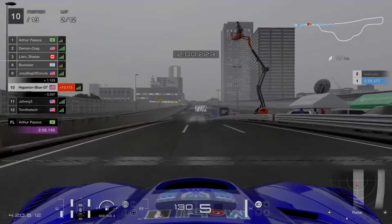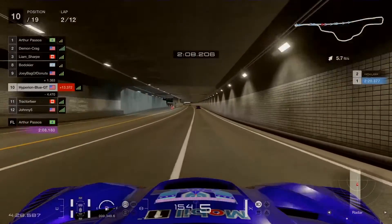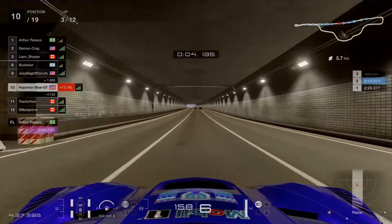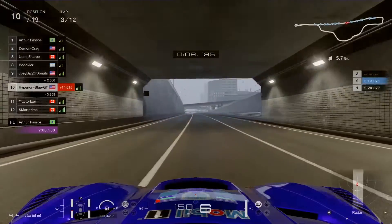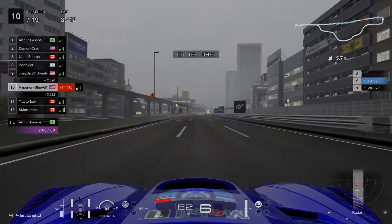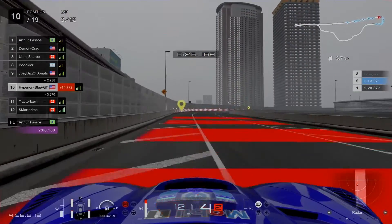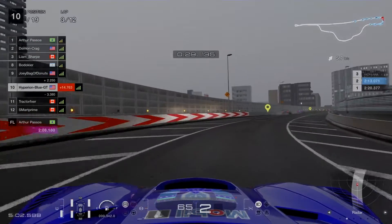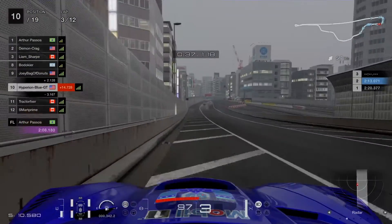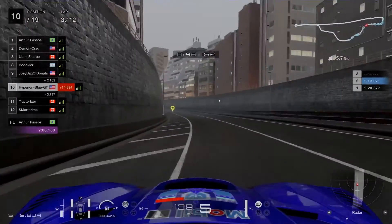Good short-time feed dry for the top 3 — Demon Craig in 2nd at silver, Liam Sharpie in 3rd at bronze. Moving into lap 3 with 9 more to go. Fastest lap update: Arto Passos takes 2 minutes 8.180 seconds. Turn 1 clear into turn 2, going smoothly on the corner edge. Joey Backup Donuts in the Hyundai Genesis Group 3 is still chasing Botox in 8th in the Chevy Corvette C7 Group 3.